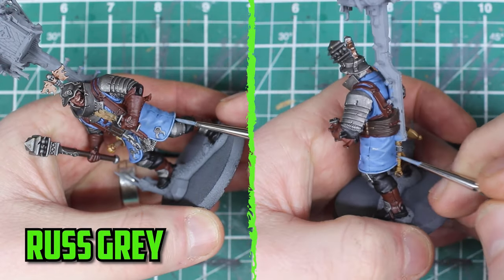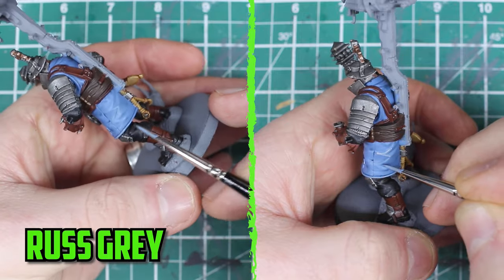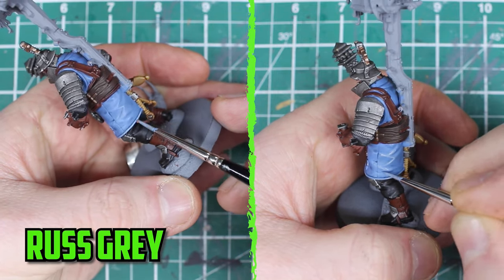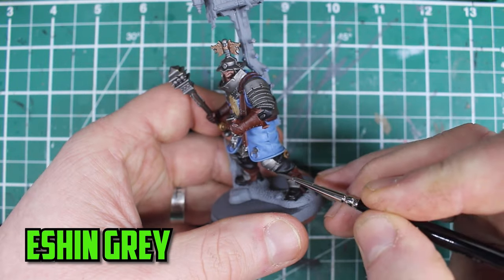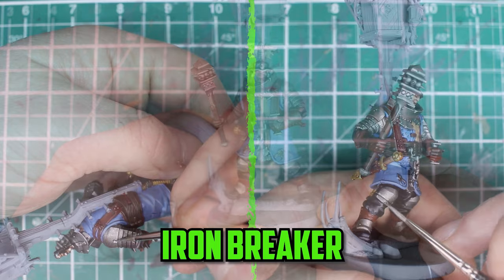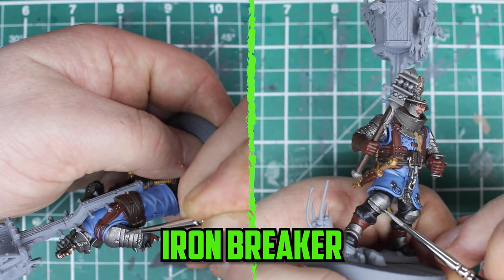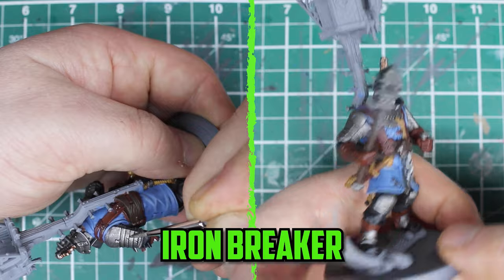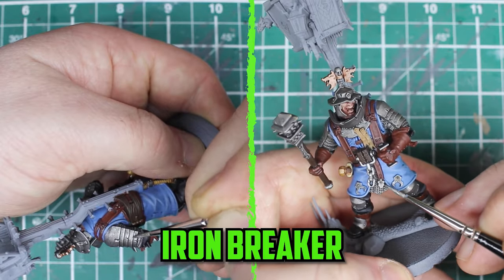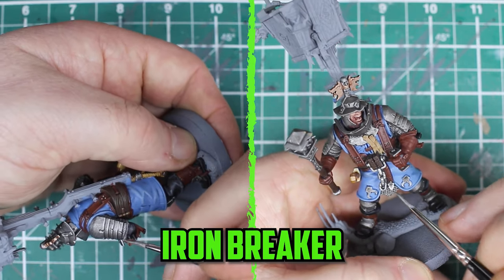To finish the blue — which I'm going to start calling the Fairfired Blue because I've used it so much in this army — I paint along the edges and any raised areas along the clothes with Russ Grey. The boots and pants were then highlighted with Eshin Grey. For the edges of the metal, I decided to try Ironbreaker instead of Stormhost Silver. It's not as bright, so the edges aren't too bright compared to the darker metal, giving a nice contrast from darker to mid-tone metal.